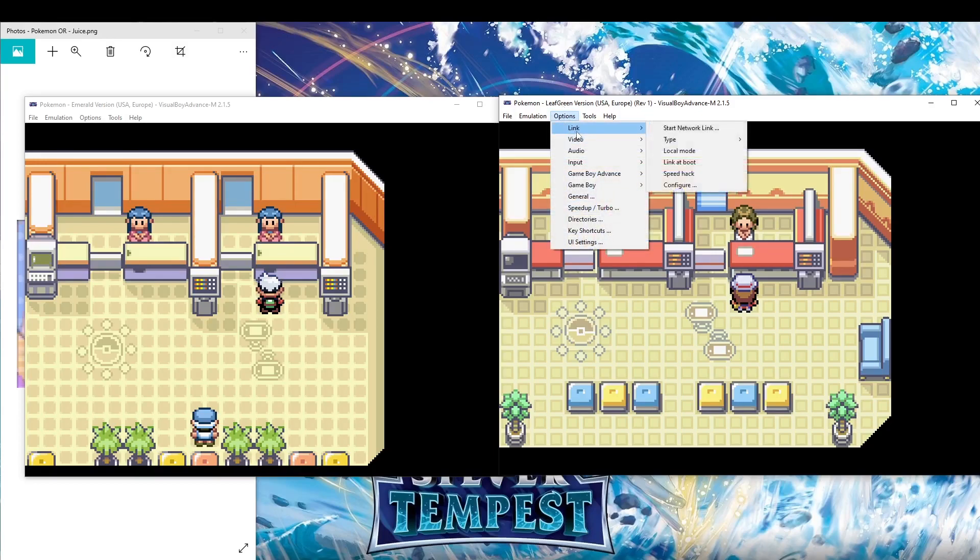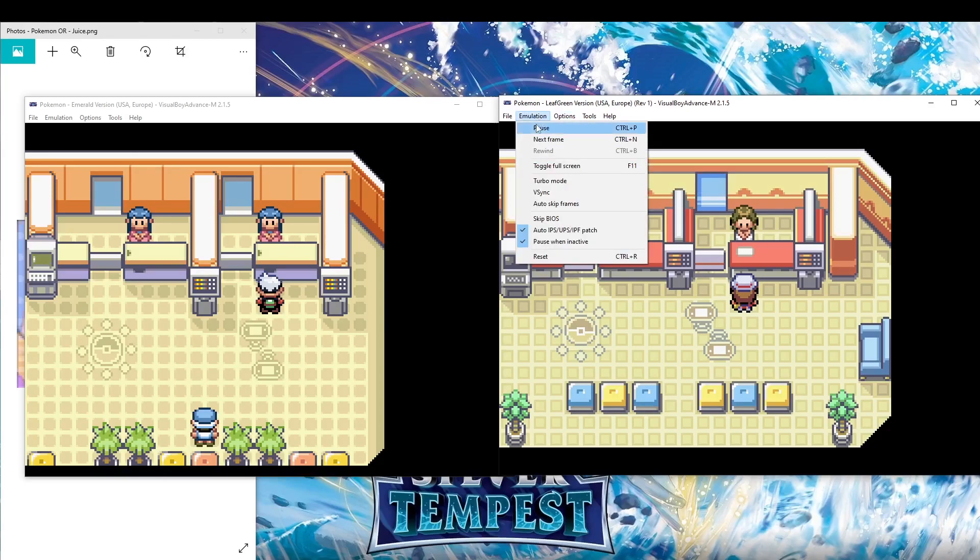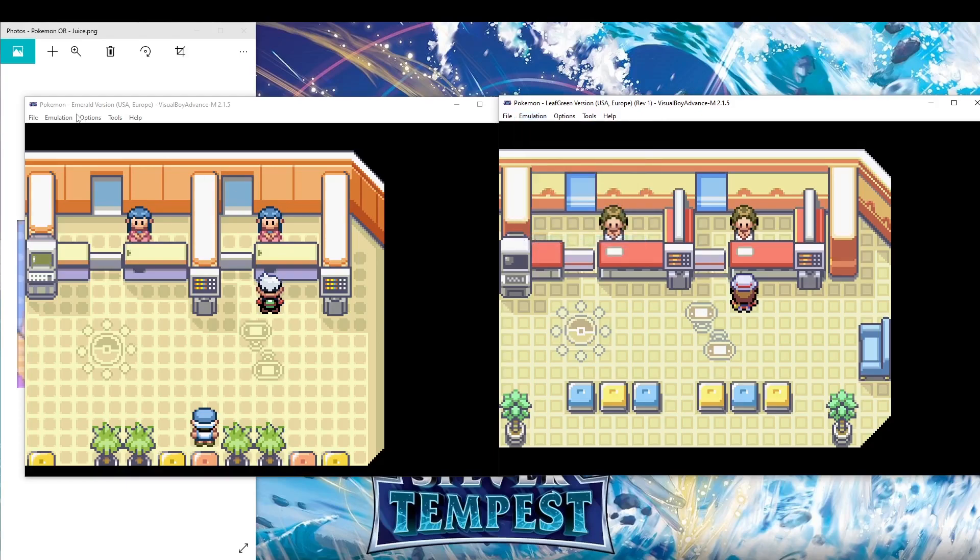Once you're facing the very last person, you're going to want to go into Options. Actually, go into Emulation, and we're going to click off 'Pause when inactive,' so that both games are running at the exact same time in the background.